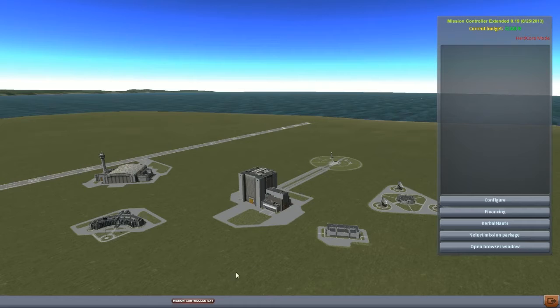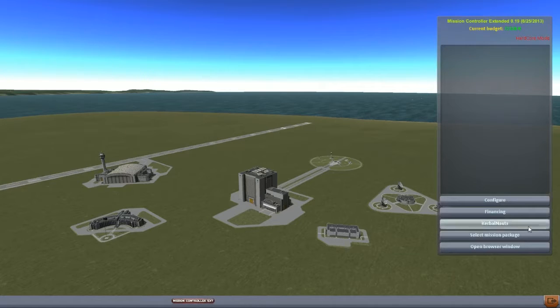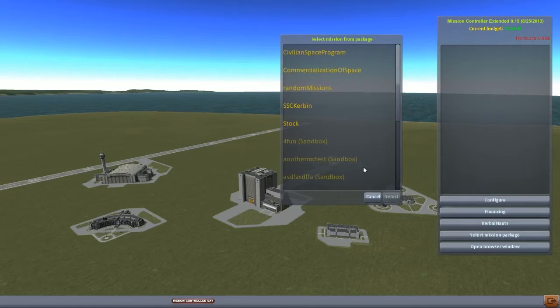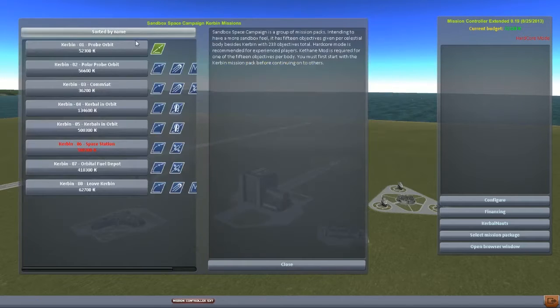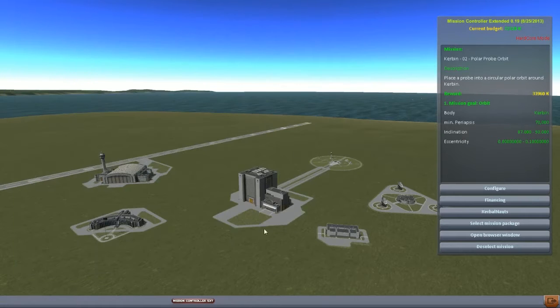I'm not going to do anything really expensive here at the beginning because my margins are really low. I think what I'm going to do now, just to stay simple, is pretty much do the exact same thing except get the probe into a polar orbit. Let's go ahead and select our mission package. The little icon shows we've completed the last one, so I'm going to click on Kerbin 02 Polar Probe Orbit and get started.